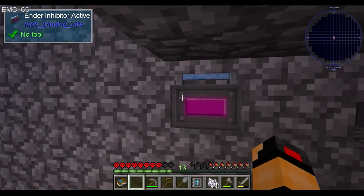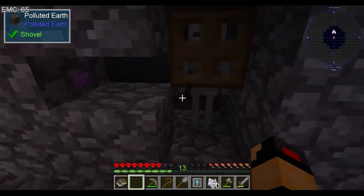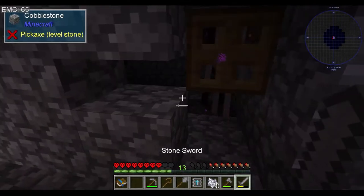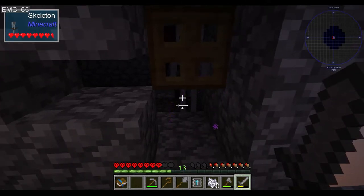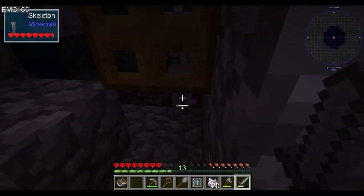This little brew box stops endermen from being able to teleport within eight blocks of it. Which doesn't seem like much, but now endermen are spawning in there and can't teleport away. So they spawn in and they die.